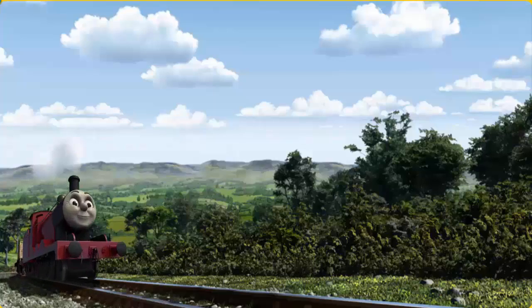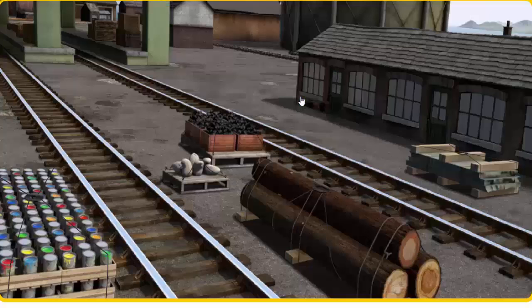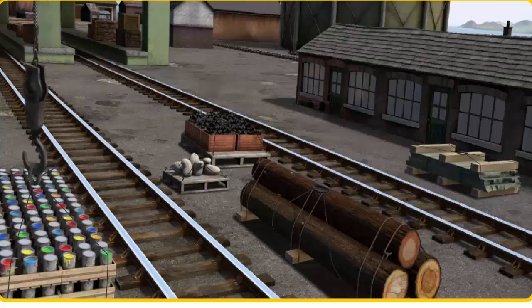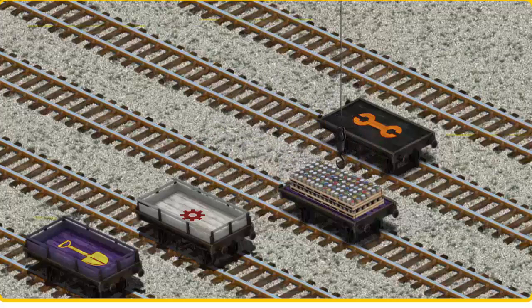James set out for Knapford Station. It's a busy day at Brendam Docks. Thomas and his friends have many deliveries to make. Choose who will make the next delivery. Thomas must deliver the cans of paint to Tidmouth Sheds. Help Cranky find the cans. That's it! Let's lift and load. Now the cargo must be loaded. Help Cranky find the purple flatbed with the star. You've found it!